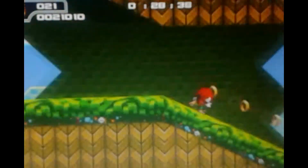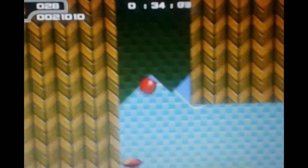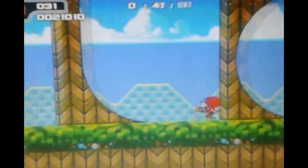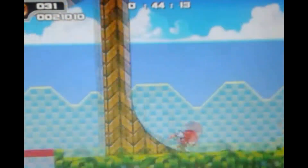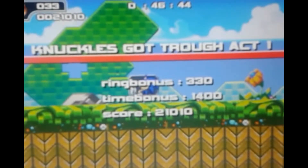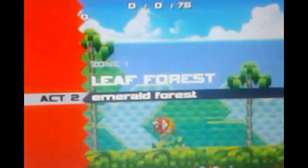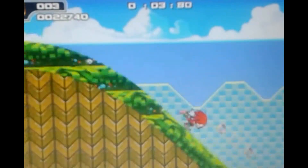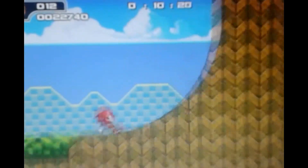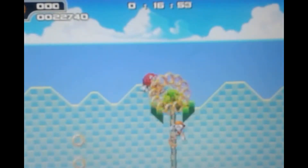For some stupid reason, Knuckles can't actually use his gliding ability. I think that was his main ability in Sonic 3 & Knuckles — it's so stupid how this game doesn't implement his gliding ability. But then again, this is just a flash game so they probably shouldn't have to completely change a character. Still, stuff like that should really be implemented — it would be really nice if they did.